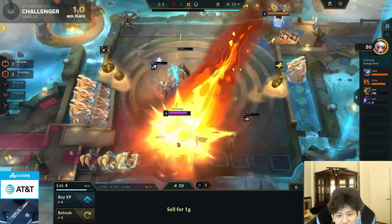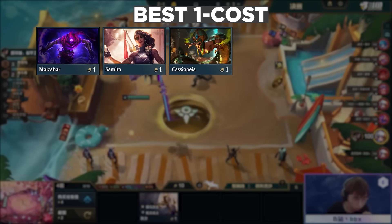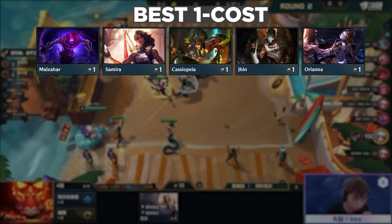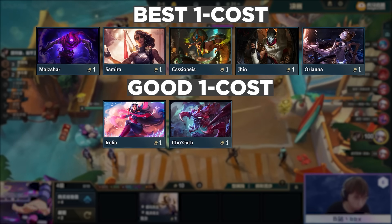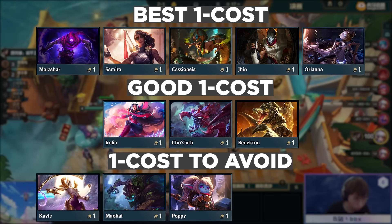Even the best players make mistakes with Stars Are Born. Here's my tier list for what to buy. At 1-cost, the best units are Malzahar, Samira, Cassiopeia, Jhin, and Orianna — all 5 are great at holding items and giving you tempo to kill units quickly. Below them are solid 1-cost tanks like Irelia, Cho'Gath, and Renekton. The units to avoid at 1-cost are Kayle, Maokai, Poppy, Tristana, and Viego.